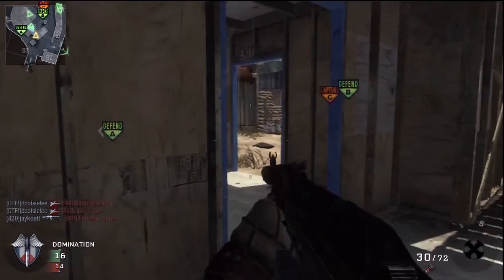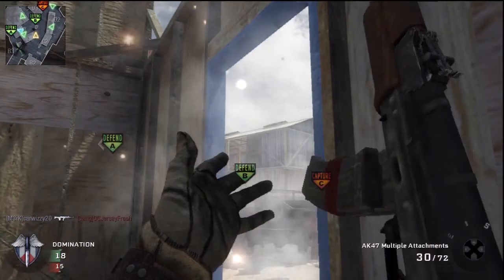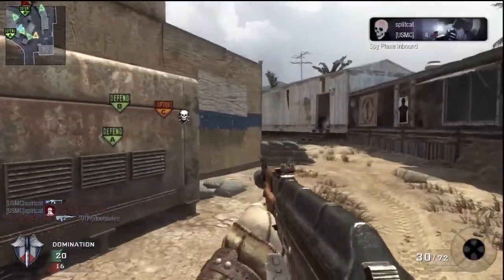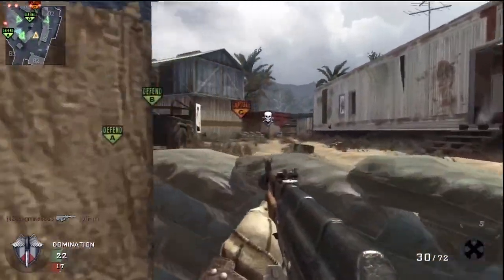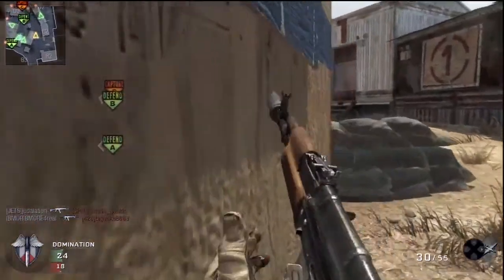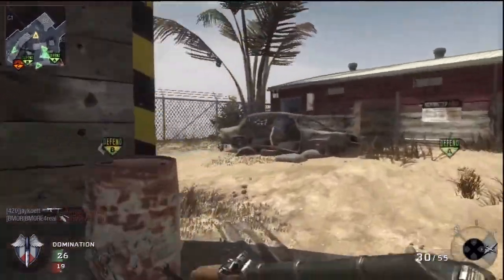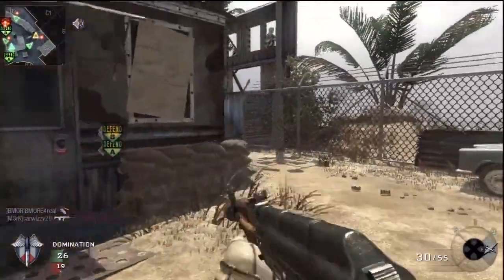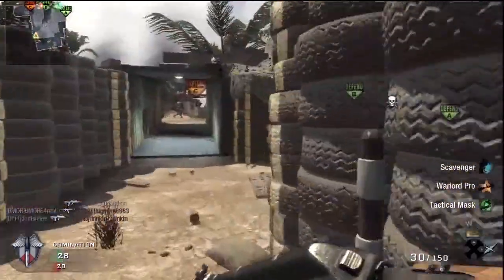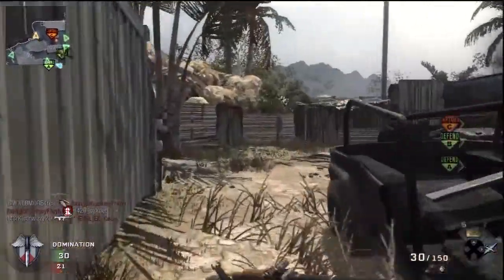The AK-47 is unlocked really late at level 38, so you're not going to see a lot of people who are prestiging rocking this gun. The Galil is probably a lot more popular, and with good reason — the Galil and the AK-47 are very similar. They both have the same strengths and weaknesses. The Galil gives you a lot more bullets in your mag: a regular mag is 35 bullets and extended is 50.